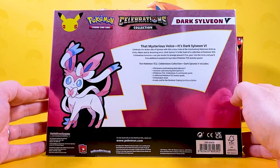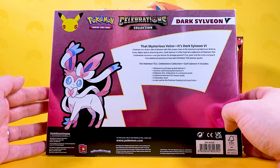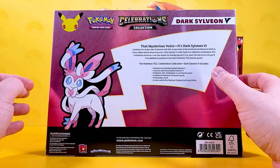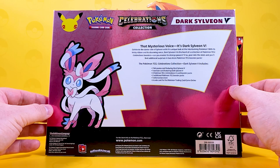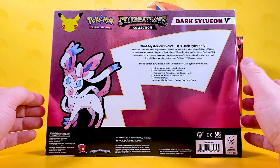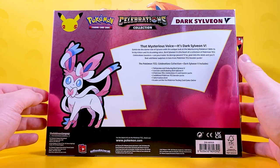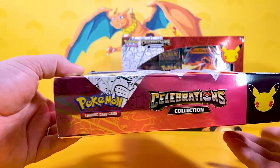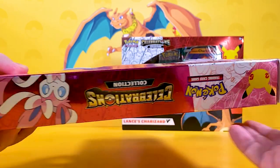With this set, we do get the foil promo card featuring Dark Sylveon V, the oversized card which is a little bit smaller than jumbo size, four Pokemon TCG Celebrations booster packs, two additional Pokemon TCG booster packs, one information sheet, and a code card for online. But as you can see, this box art is something else.